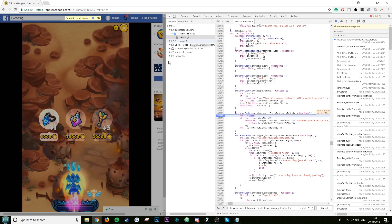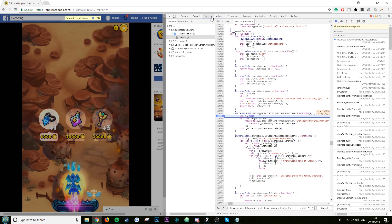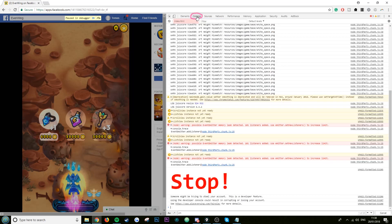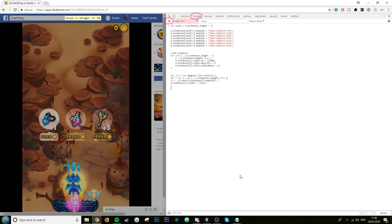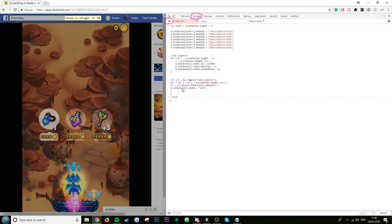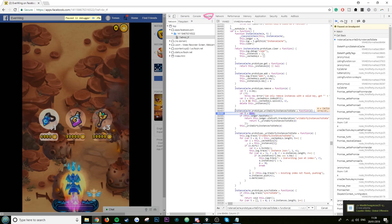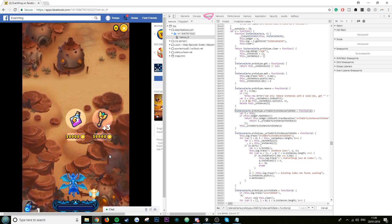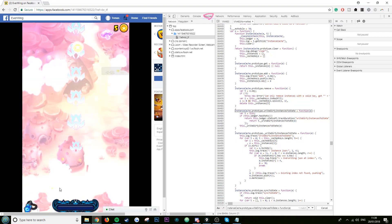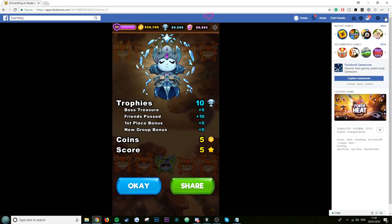Go to the Console tab — not Sources. Click the circle with a line through it to clear the console, then paste the script you copied and hit Enter. After that, go back to Sources and click Play. Click Play again — possibly up to four times total — then remove the breakpoint, click Play once more, and the game should carry on. Now kill your character as quickly as possible.